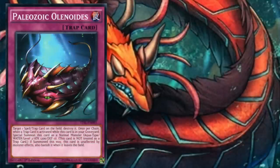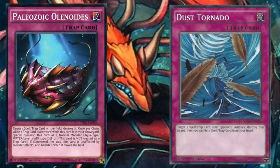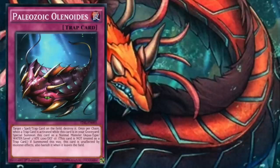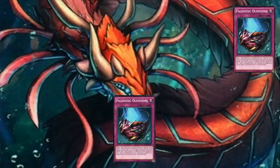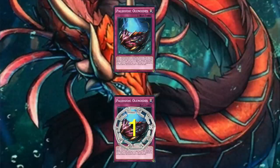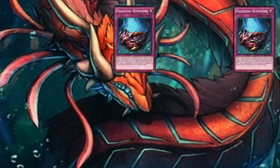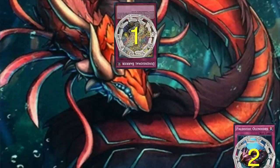Let's look at Paleozoic Olenoides. While in the back row, Olenoides acts like a Dust Tornado, targeting and destroying a spell or trap card on the field. When a trap card is activated while Olenoides is in the graveyard, you can chain Olenoides as chain link 2 and special summon it. For example, with one copy in your back row and one in your graveyard, you activate the back row copy to target a spell or trap, then chain the graveyard copy as chain link 2. The chain resolves backwards — Olenoides is special summoned, and the back row copy destroys the targeted card. You can also chain your graveyard Paleozoic to your opponent's trap activations.